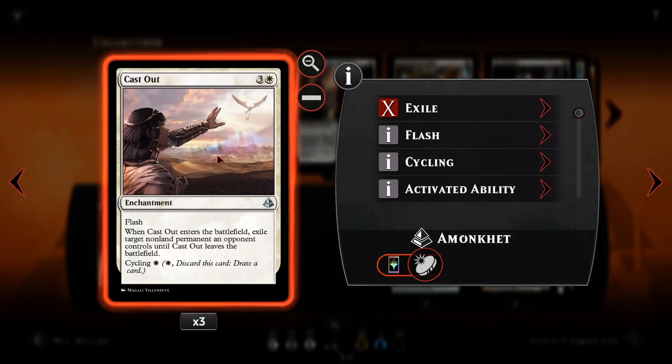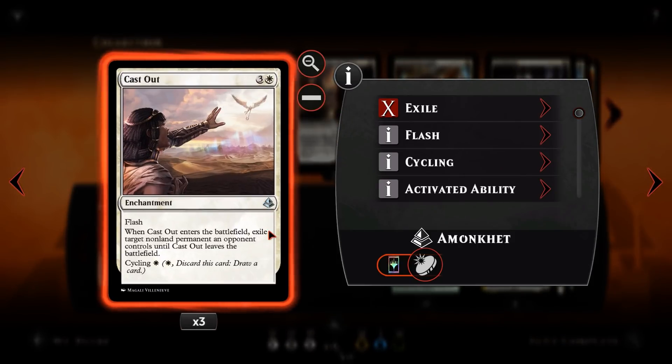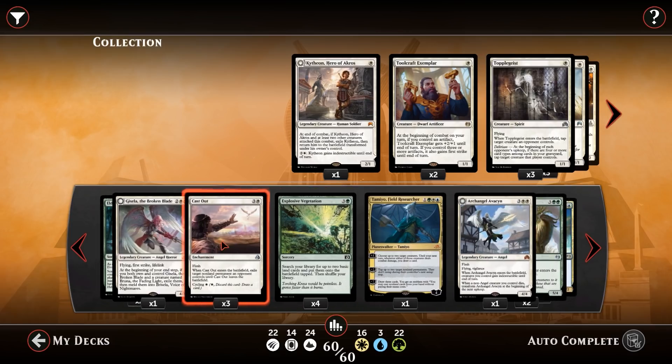Three copies of Cast Out to catch everything else — it exiles non-land permanents: planeswalkers, creatures, enchantments, anything that's not a land. In the early game you can cycle it. There's one fun interaction: if you've got the Emeria Shepherd, you can cycle Cast Out into your graveyard, then play a Plains with the Emeria Shepherd to pull it back onto the battlefield and exile something that way, also getting card draw.